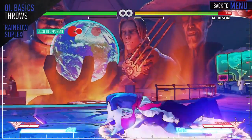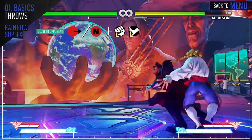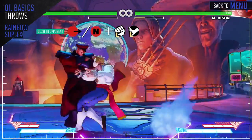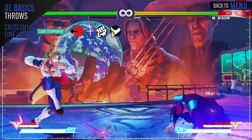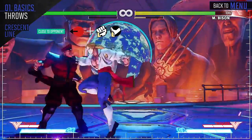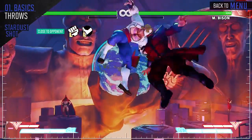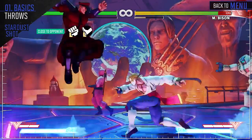Vega's front throw will put your opponent at midrange, where you can use your medium punch to your advantage. Vega's back throw leaves your opponent at almost full screen, putting you at a space where your claw becomes most effective. Vega's air throw is high priority, so you'll want to use this whenever you can in an air-to-air battle.